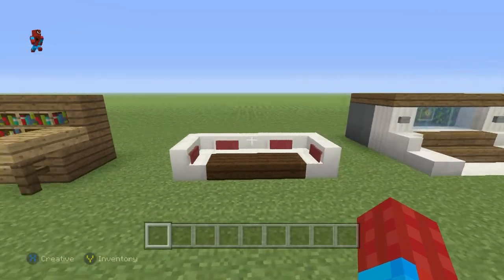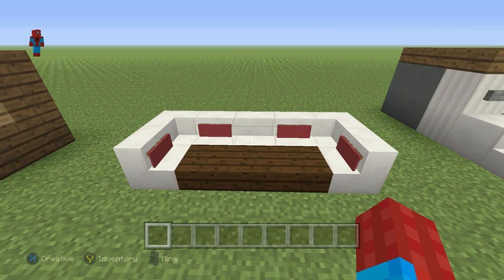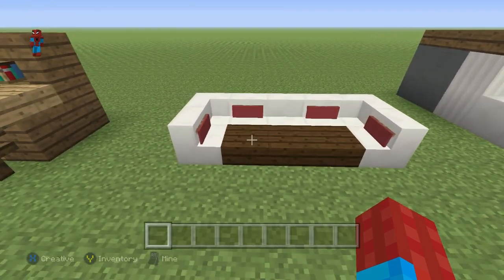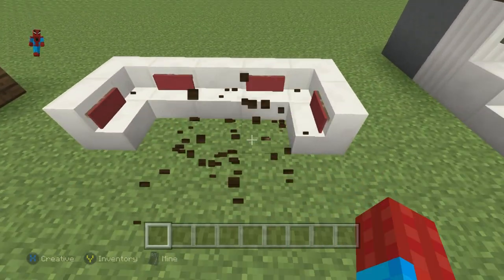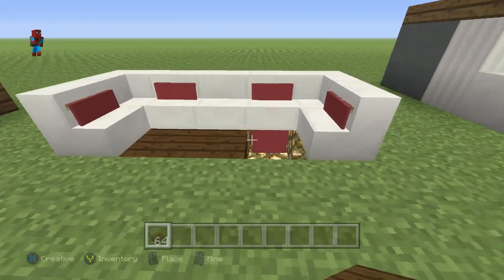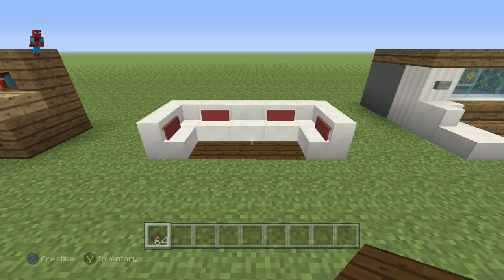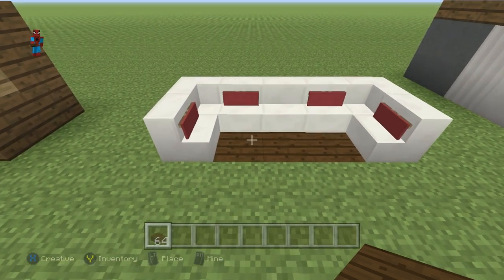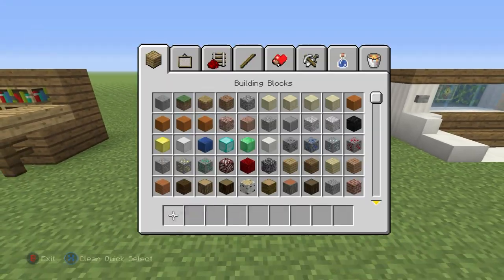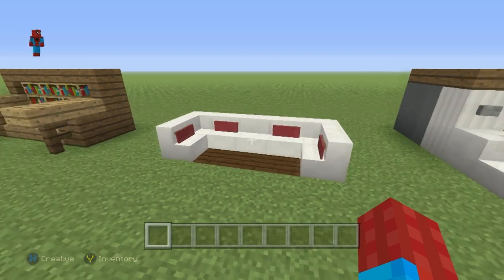This next one I really love. It incorporates the banners as cushions, and it's just a nice corner quartz sofa with a bit of dark oak wood plank mixed in, and some red banners. If you want to mess about with things a little bit more, maybe do something to make it accessible — you've still got the dark oak wood planks. Just keep playing with things until you have them exactly how you like them. This is one of my favorites.